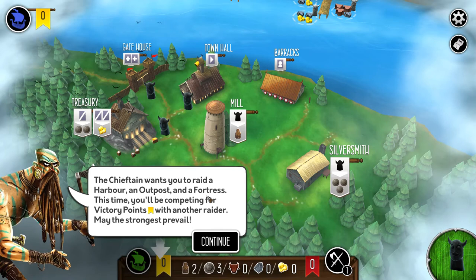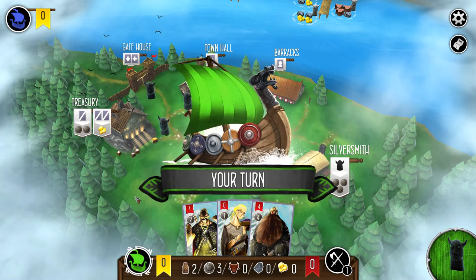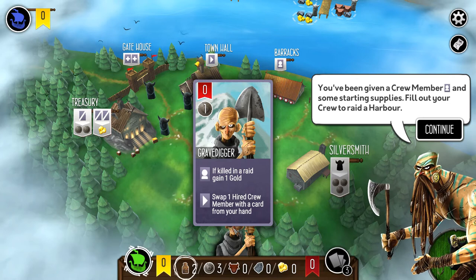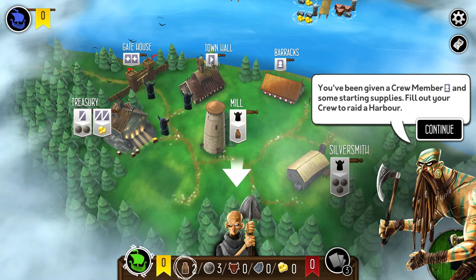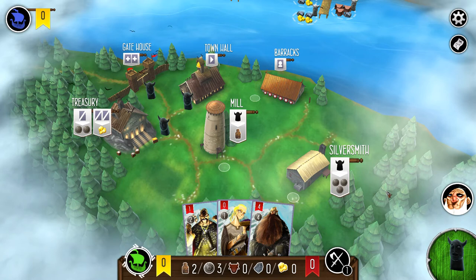An outpost requires a gray worker to invade, and a fortress requires a white worker. We're competing for victory points against another raider. We start out with this gravedigger, who has zero strength. If killed in a raid, we gain a gold. We can also swap one hired crew member with a card from your hand using the town hall. The tutorial is pretty good — it explains things fairly well, but leaves a little to your initiative.